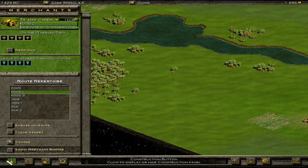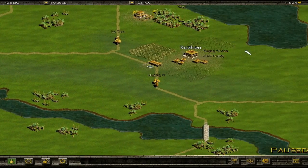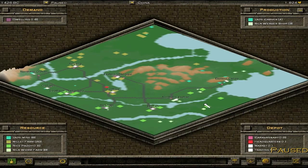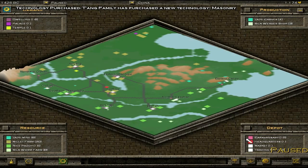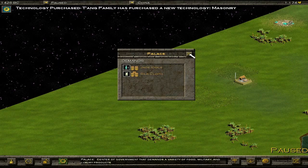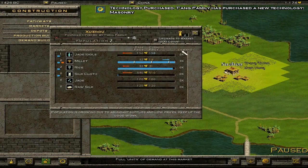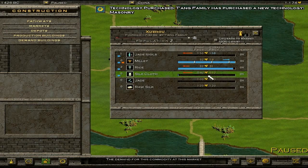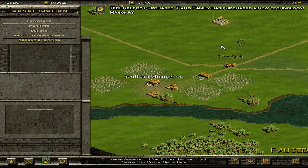I think I've got a decent start on this. We're currently about 1,800 BC — about halfway through the mission, halfway through the map, and halfway through all the resources we can provide. So I'm going to buy the tech Masonry. You get demand buildings pop up — demand buildings in the form of buildings are the biggest earners. You also get palaces, which often appear in the middle of nowhere. You build them, you don't get any benefit from them, but what they do is drive up the price by being a constant source of demand.